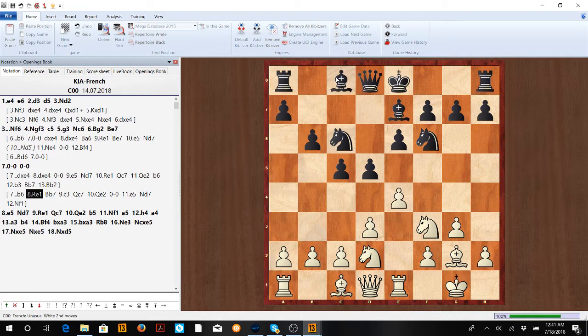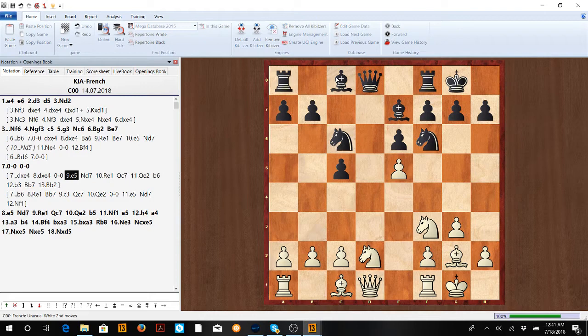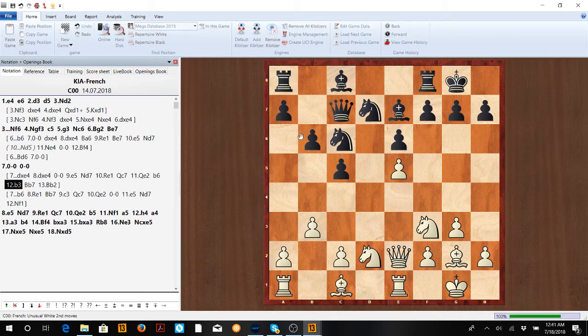If he tries to castle with something similar to the b6 line, we do the same thing: push for e5, then d4, and just have that strong center. If they take on e4, take, castle, we go e5 once again. Really try to remember: Nd7, Re1, reinforce with Qe2.